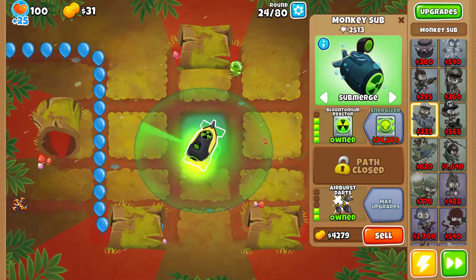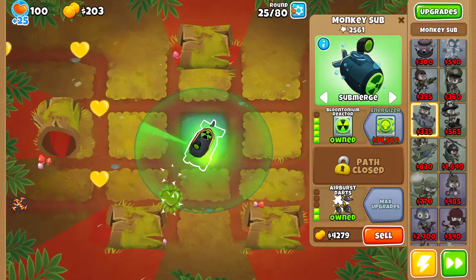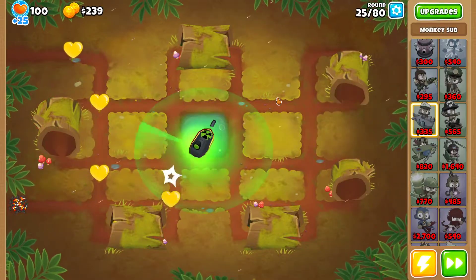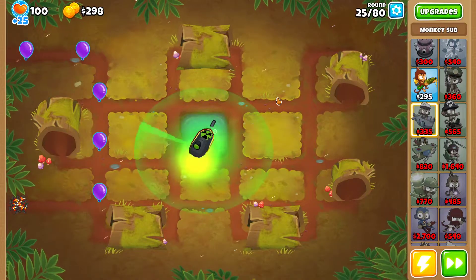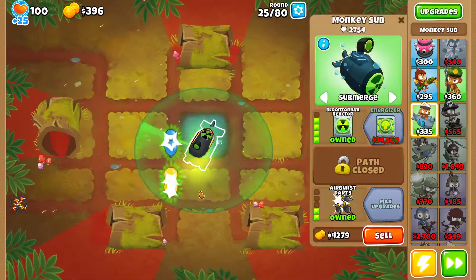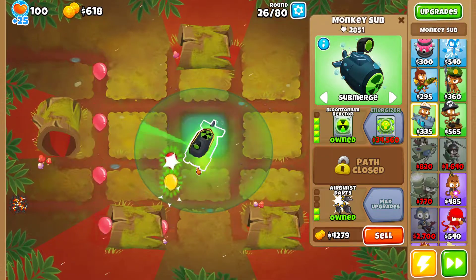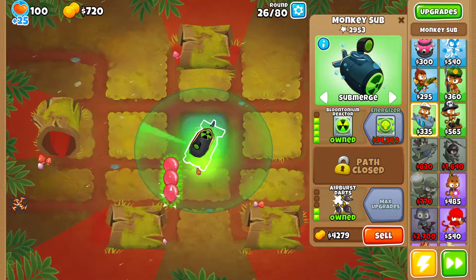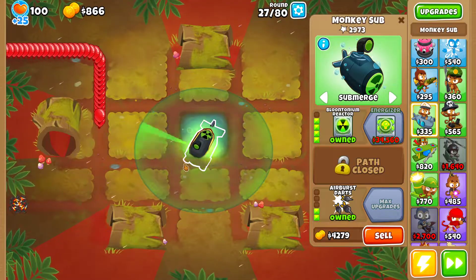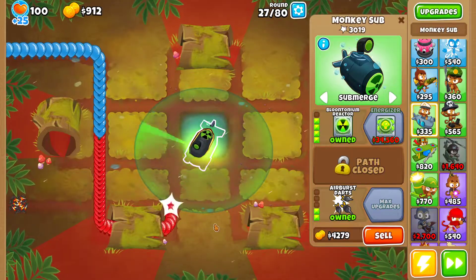That's pretty much it. Remember to submerge it for round 24. Actually, I was able to afford the Bloontonium Reactor in round 24 — one round earlier than expected. Now you can pop all bloon types with the Bloontonium Reactor, so it's perfect. Considering the last buffs, the damage rate is gonna be even higher because of the bottom path upgrade — it's even better.